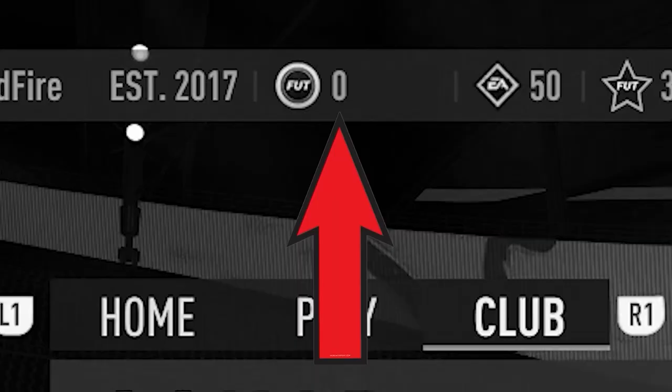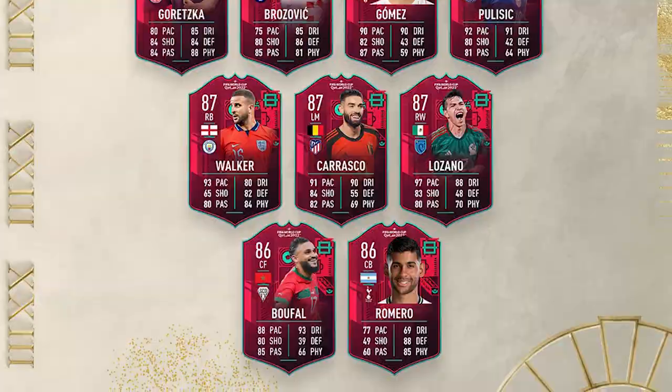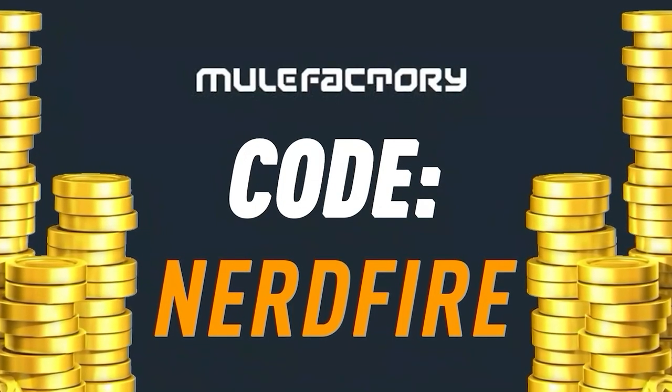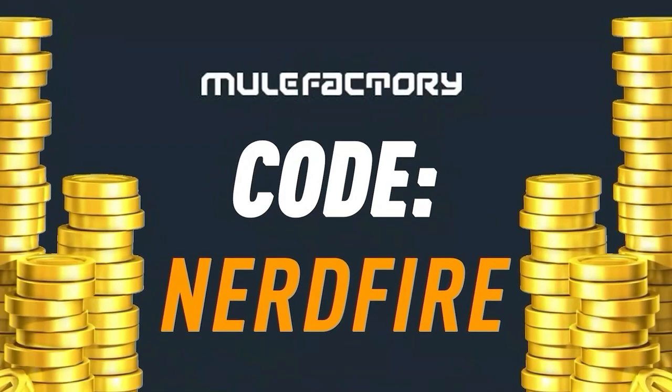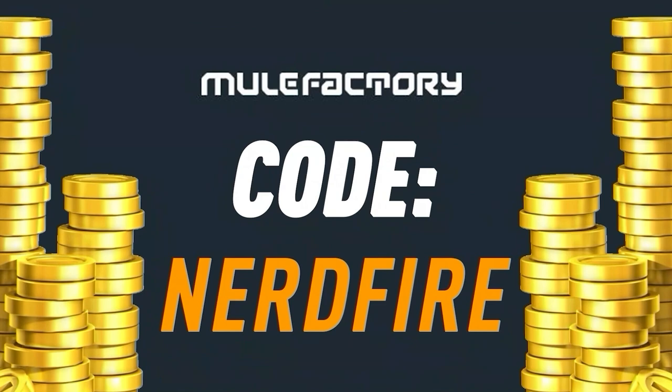Today we are letting 11 World Cup sticker packs decide our FIFA team. If you've got a terrible team, no coins, and want to buy some of the brand new players from the Path to Glory promo, go no further than MuleFactory.com — the cheapest, most safe and reliable coins. Use code NERDFIRE at checkout for five percent off. Link in the description.